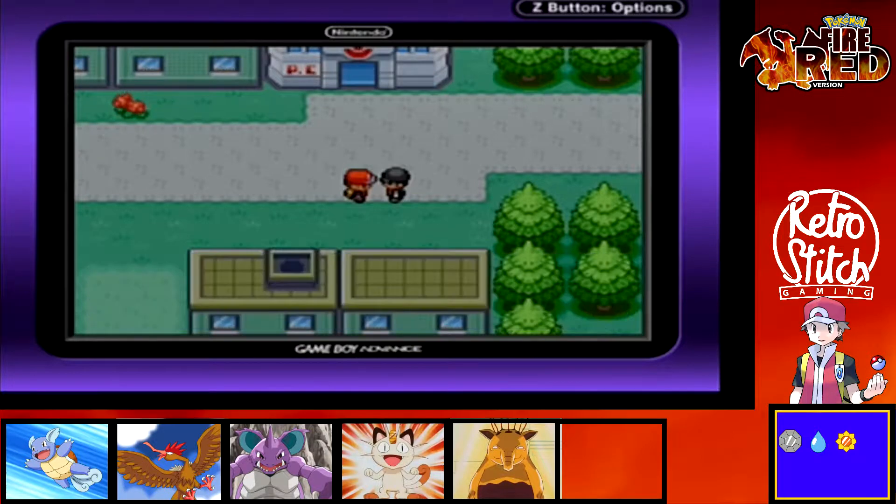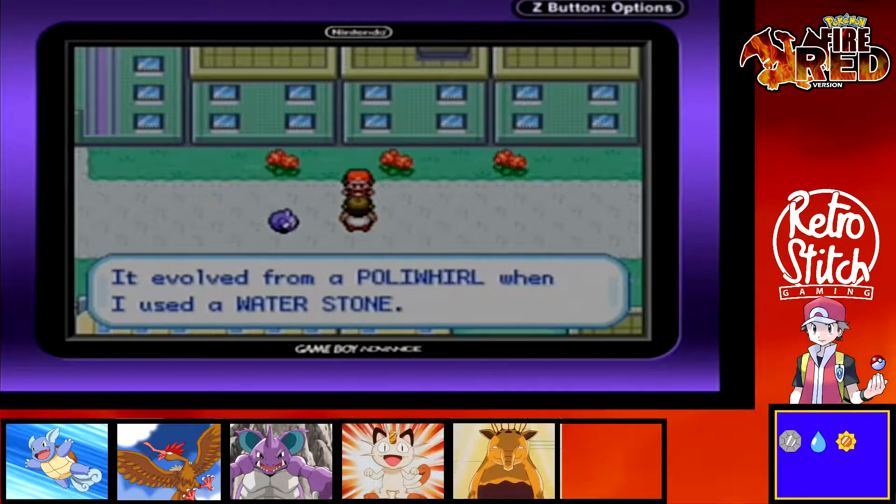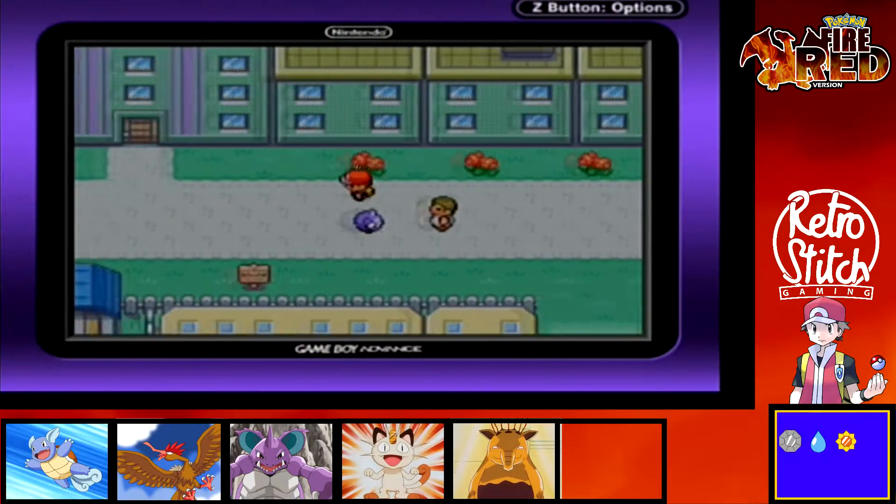We've got Team Rocket hanging around, which is always a bad sign. This is my trusted pal Poliwrath — it evolved from Poliwhirl when I used a Water Stone. Pretty cool.